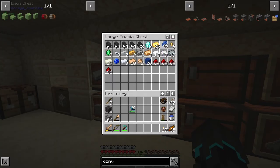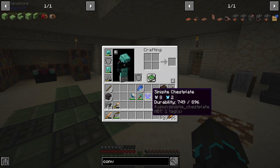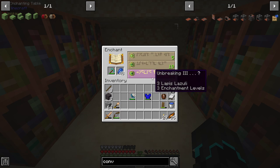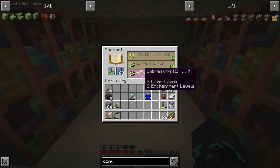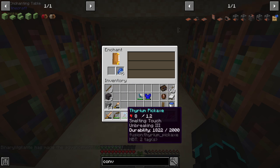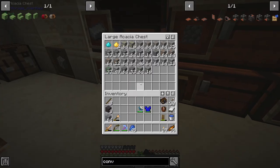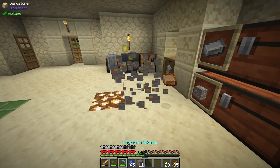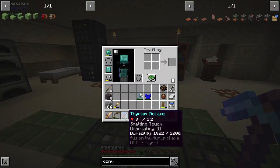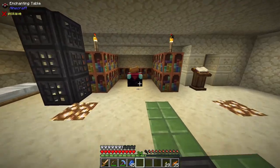Now I can enchant the trident, the thorium pickaxe, and the sinicide chestplate. I'm not going to be super detailed about it - I'll just take what I get and convert them later. Going with the thorium pickaxe: Unbreaking III and Smelting Torch. That's actually problematic - if I mine copper ore I get copper ingots instead of the raw ore, which is not what I want. I'll have to grindstone that off.